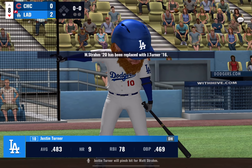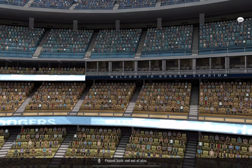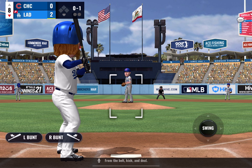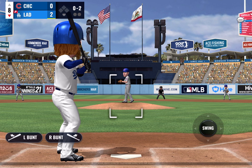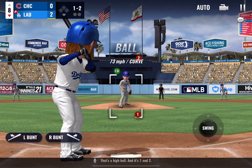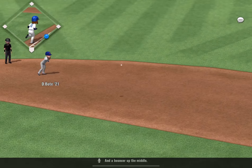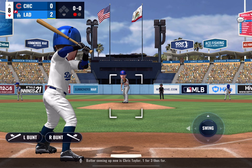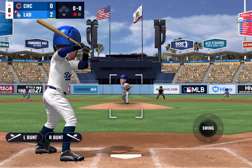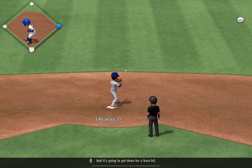Justin Turner will pinch hit. Here is the first offering — pop back and out of play. Now a ball lying to the right side, turning into a foul ball. That's a high ball, and it's one and two. A bouncer up the middle — throw to first is in time to record the first out. Batter coming up now is Chris Taylor, one for three thus far. Swung on and carried high in the air out to right center, and it's going to get down for a base hit.